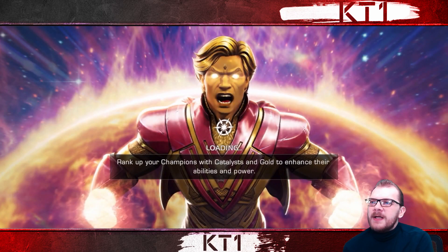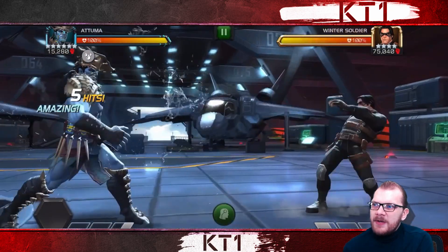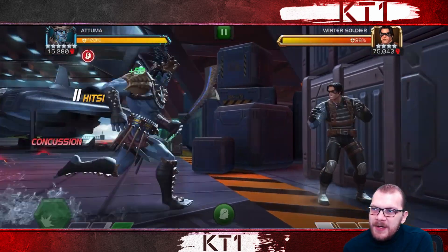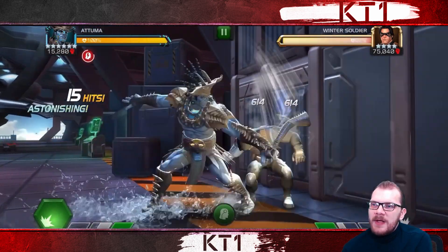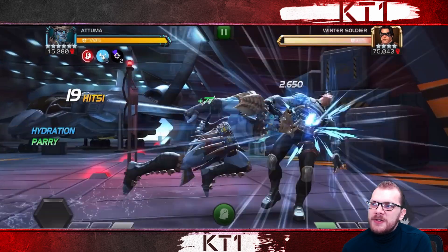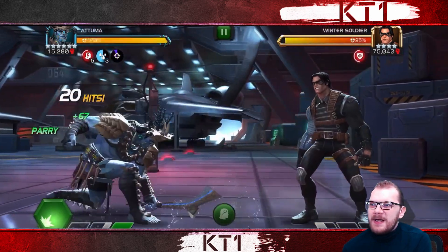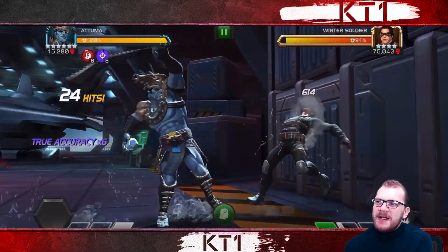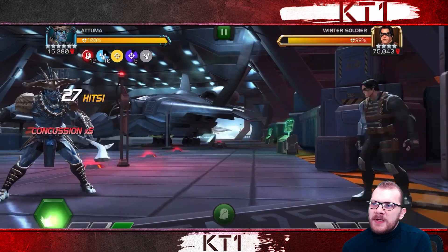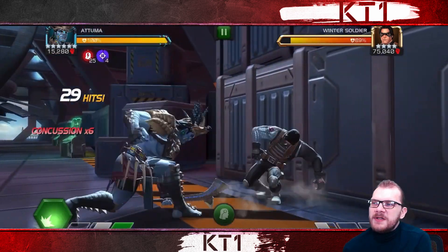Moving on to the synergy team: there's a very cool synergy with Toad which gives Atuma a chance to gain hydration passive whenever you parry. This lets you get extra concussions quicker and helps extend your damage loops. Beyond that, because getting special attacks quickly is super important, I run two power gain and combat power rate synergies to increase Atuma's combat power gain, helping you reach level ones and level twos faster while more concussions are active.